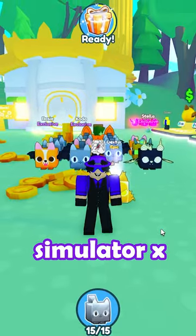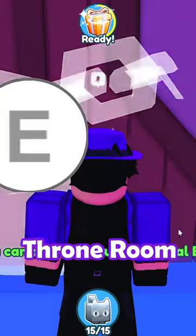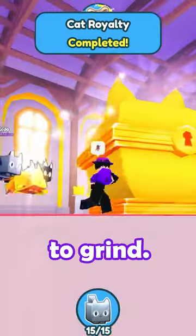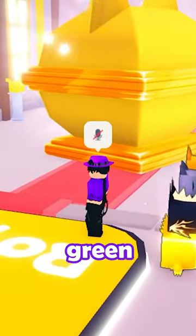Here's everything you need to know about the newest Pet Simulator X update in under 60 seconds. First, the biggest part of this update is the cat throne room. Bringing with it a huge new chest to grind, this room has the best egg currently in the game, the royal egg, offering a chance at the new huge green balloon cat.